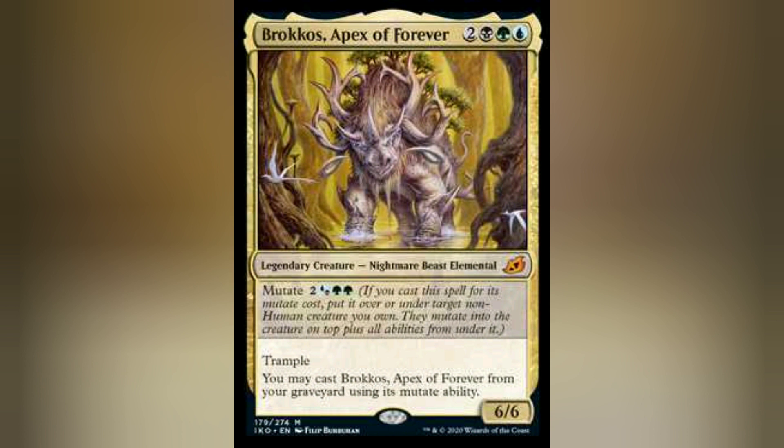For example, Brockos is black, green, and blue, and is a nightmare beast elemental. As you can tell, Mutate went through a lot of changes, but I'll let Dave Humphries talk about that in a future episode.